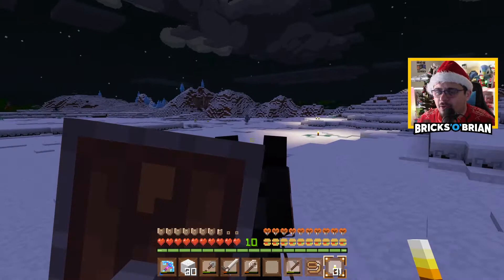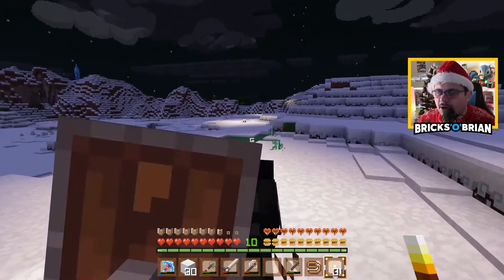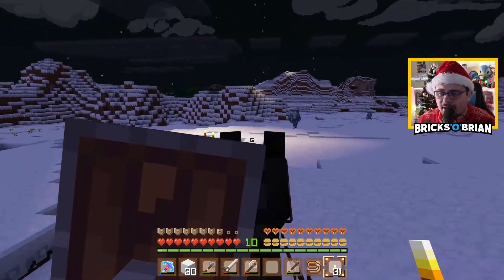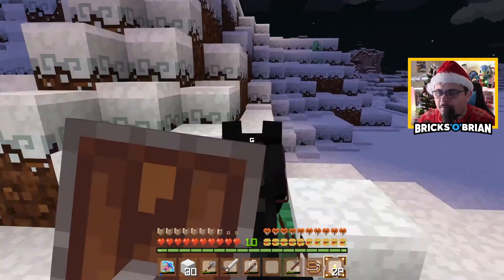Now you can see this kind of looks familiar, right? There's those ice pillar looking things over there, and then we have the town over toward this way. My name is also Brian Saviano, a.k.a. Bricks O'Brien. We're going after the stronghold.